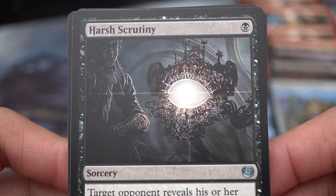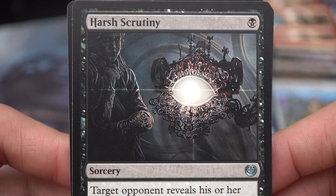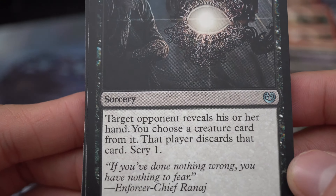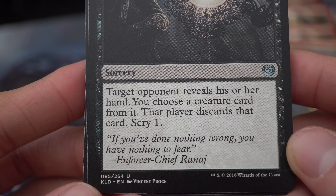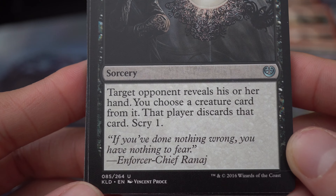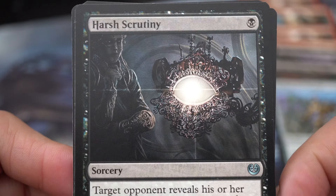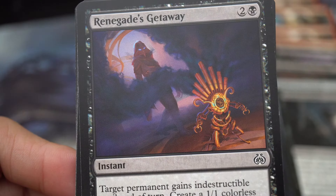If you have better cards of other colors that you're not familiar with, try them anyway. Harsh Scrutiny — one black sorcery: target opponent reveals his or her hand, you choose a creature card from it, that player discards that card, then scry one. 'If you've done nothing wrong, you have nothing to fear.' This is a good card — Enforcer Chief Runage — but I was unable to try it in my games.